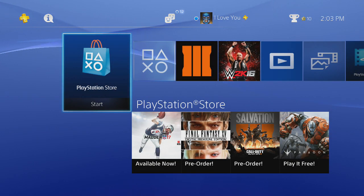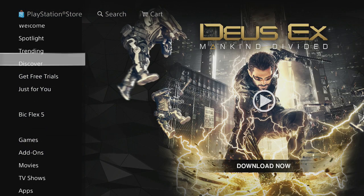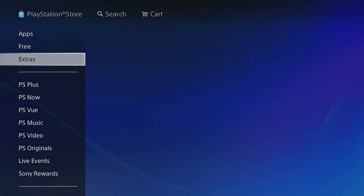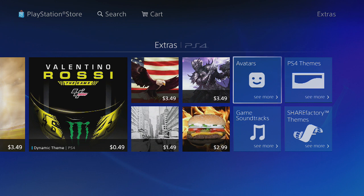Welcome to Tips with Splits. Today I'm going to show you how to download free PS4 avatars. First, go to the PlayStation Store, scroll all the way down to Extras, and click on Avatars right there.